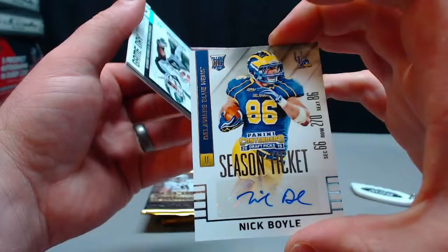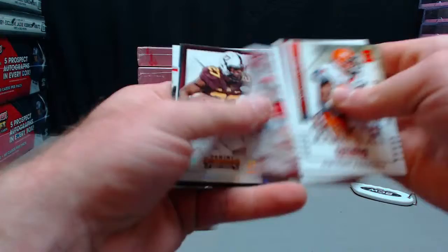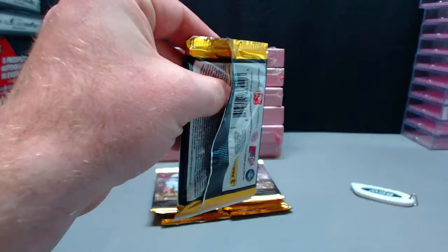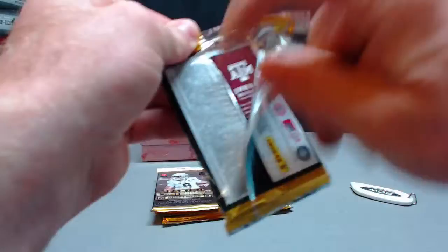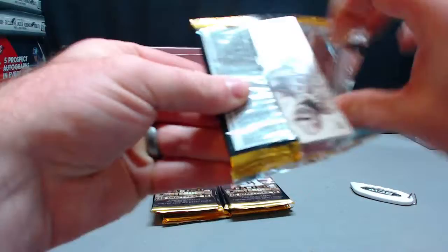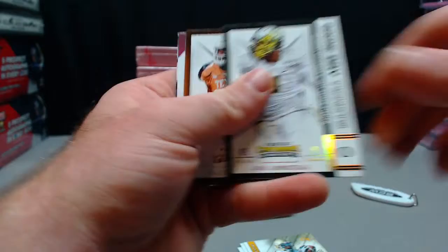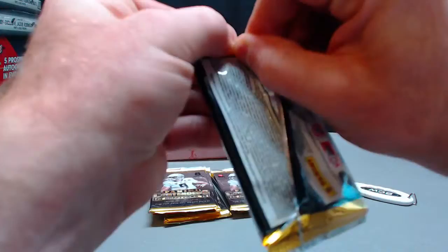Nick Boyle — I think we got him in the last one, right? In your personal box, didn't you get Nick Boyle? Cracked Ice Winston — let's see if we can make it happen. It's Nick Boyle again. And Philip Dorsett — going to the Colts and Chase Pairing. Ravens on the Boyle.